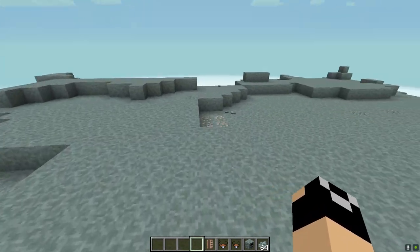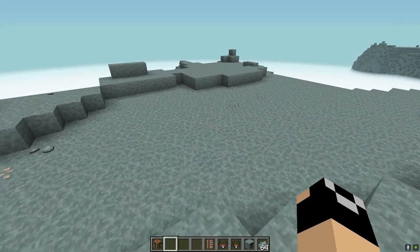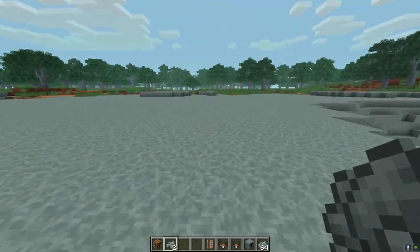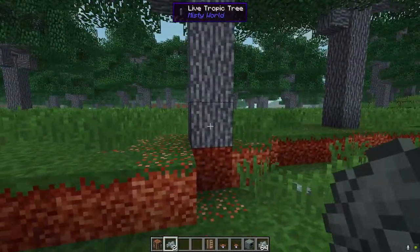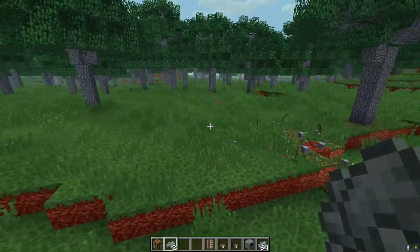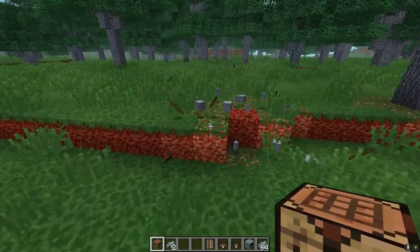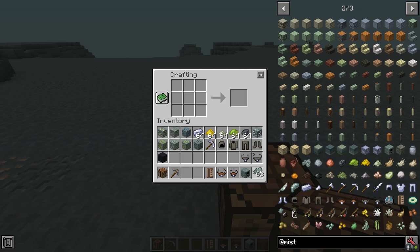The very first thing you need to do is get yourself a pick. Starting out you'll probably have to go for a stone pick, so collect these rocks you'll see all over the place — just right-click to pick them up. For sticks, you can break leaves or punch down a whole tree like normal to get sticks and wood. Once you have your sticks and rocks, just craft a wooden or stone pick like you normally would.